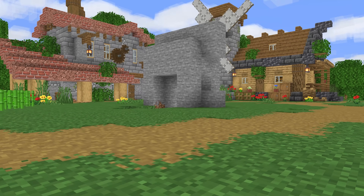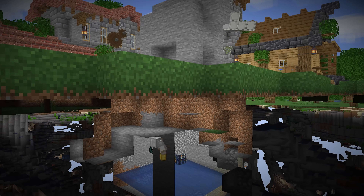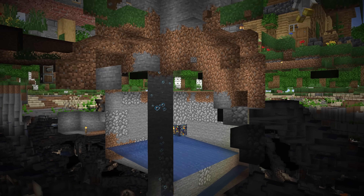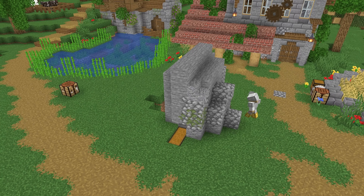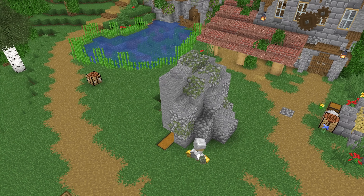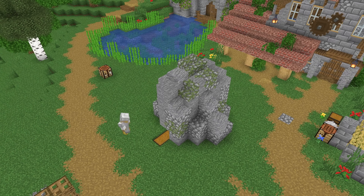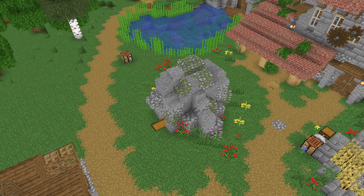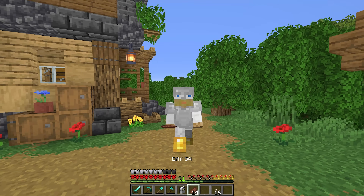With the cow pen sorted I went ahead and finished up the skeleton spawner. I decided to camouflage the entrance by building a boulder out of stone above it and detailing it with some texture — it turned out really great. The only downside is the skeletons have full health when they reach the killing chamber so it takes a while to kill them. I got the skeleton XP farm all finished up and got myself up to level 31.